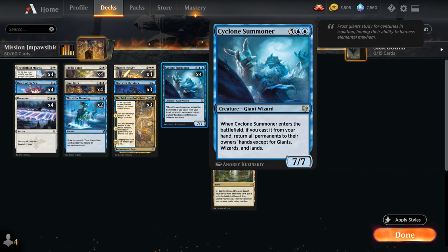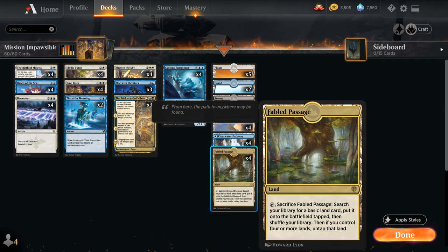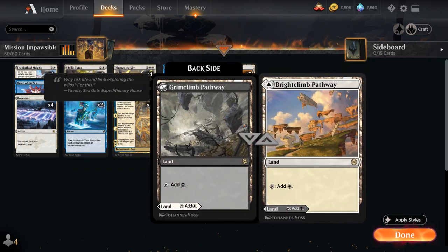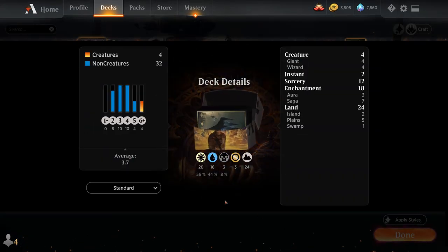And then finally 4 copies of Cyclone Summoner. For the mana base: 4 copies of Fabled Passage alongside 1 Swamp, 2 Islands, and 5 Plains — we need a lot of Plains for Birth — and all 12 pathways in the Esper colors. Now let's jump into some games and see how the deck does.